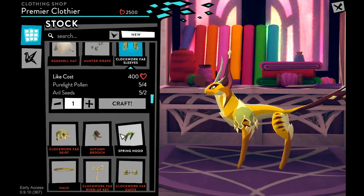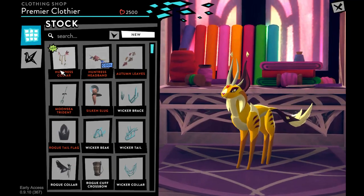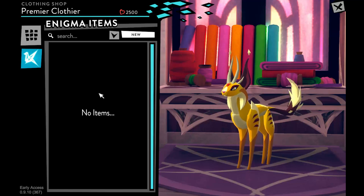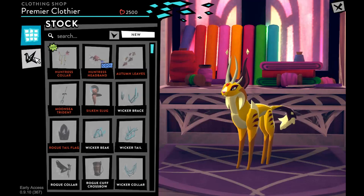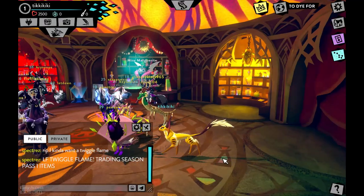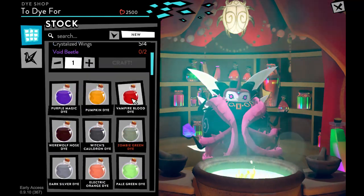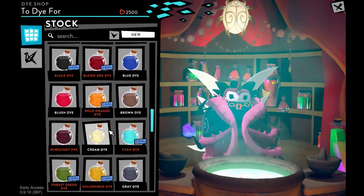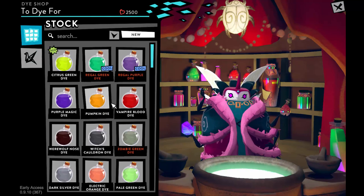Each craftable item has a rarity rating and labeled effects — great if you're looking for glowing items. Always check what ingredients you need and where to find them. Enigmas are special clothing items unlocked by finding little origami stag-shaped pieces out in the world. Bring them back to Fonlin and she'll open them for you, giving you exclusive craftable items. There's also a shop called 'To Dye For' in City Farah where you craft dyes. Dyes change the color of clothing or furniture you've already crafted, and they also come in different rarities. You can even find enigmas that unlock exclusive dyes.